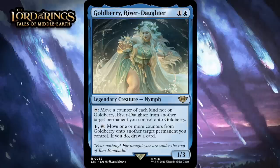Next up, it's Goldberry, River Daughter, which for one generic and a blue is a legendary nymph at rare. She's a 1-3. You can tap her to move a counter of each kind not on Goldberry from another target permanent you control onto Goldberry, and you can pay one blue and tap her to move one or more counters from Goldberry onto another target permanent you control — if you do, draw a card. If you have some counters around, she can be a pretty cool value engine. Moving counters to her is nice, especially if you can get a plus one plus one counter from one of your armies, but her ability to move counters from herself to other stuff while drawing you cards is what really intrigues me. Unfortunately, you end up having to have the right board state and the right amount of time to use both activated abilities before she really starts delivering. Still, she has a passable baseline, and if you have enough counters she's going to be pretty nice — but she's probably never going to be amazing because she's so slow — giving her a C+.